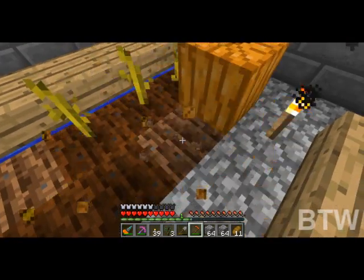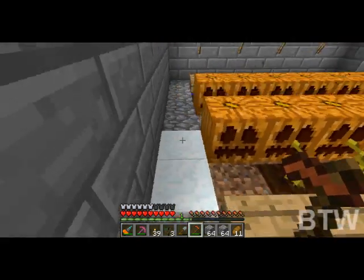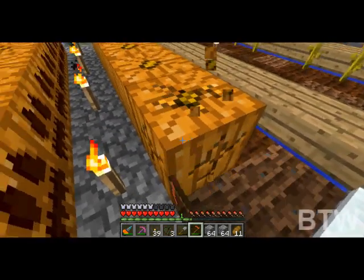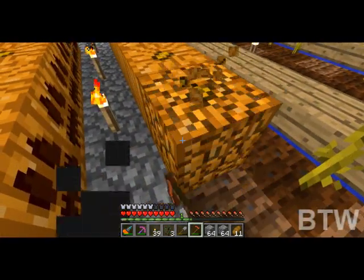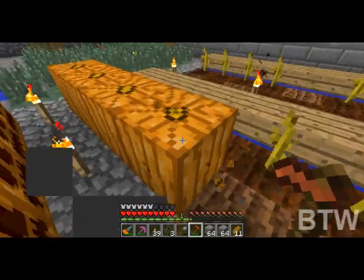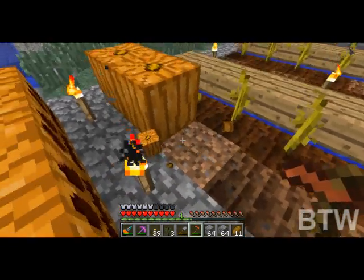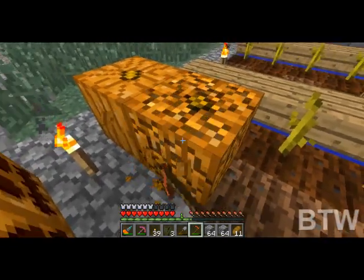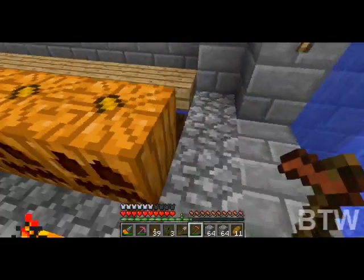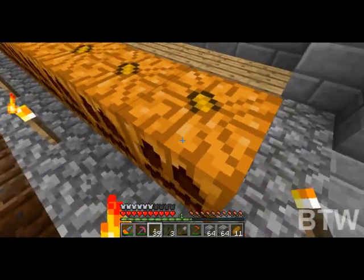Pumpkins put out a little bit more light than torches and I can put them flush on the ground. Plus we have all these pumpkins, why not use them? The best way to make the farms if you're underground or don't want to climb to get all the wood is to limit their height to eight blocks. I'm not gonna do that because we're gonna be outside anyway, so it's not gonna matter.